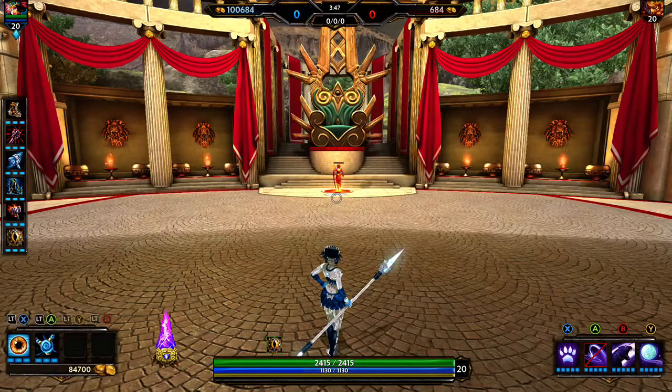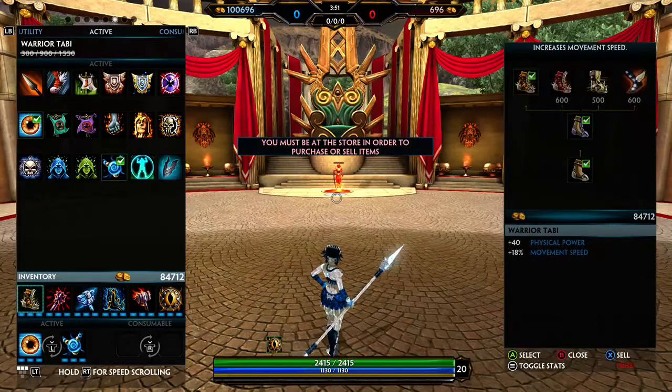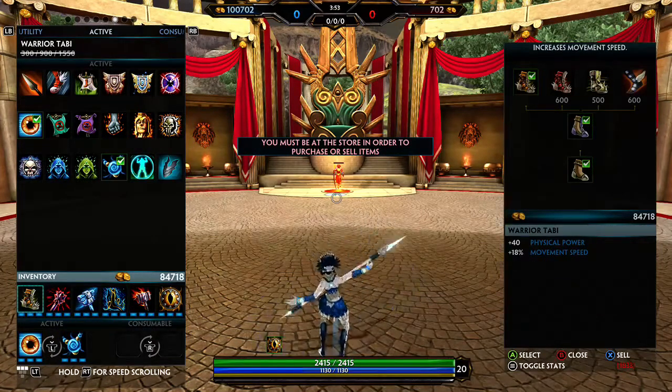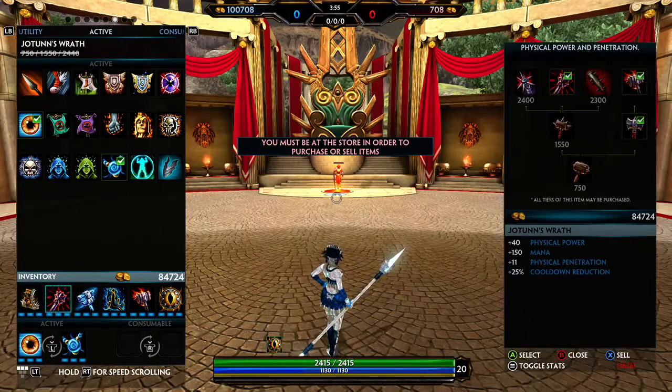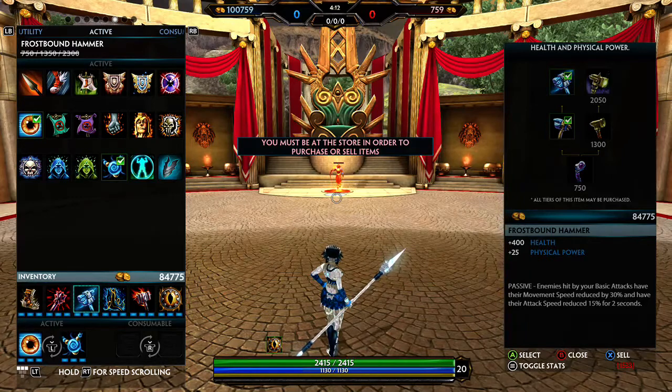Basically, what I like to build is Warrior Tabi for lots of power. Yotans — you need Yotans because it gives you lots of power, 11 physical penetration, and 25% cooldown reduction. On Awilix you want less cooldowns because Feather Step is going to be the majority of your damage. I get Frostbound just because it's so strong right now — it's really good on any character.